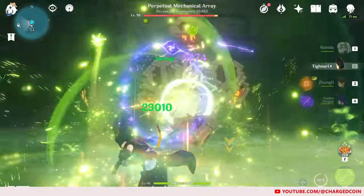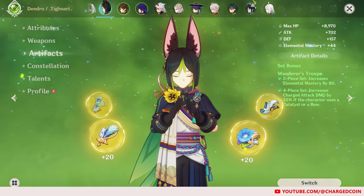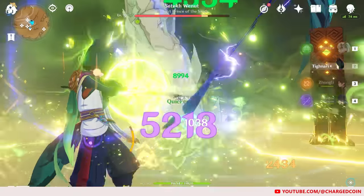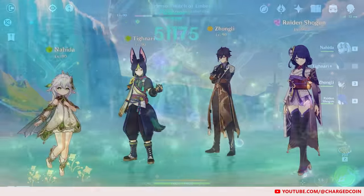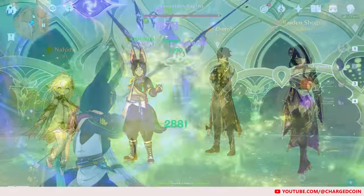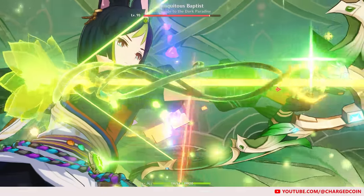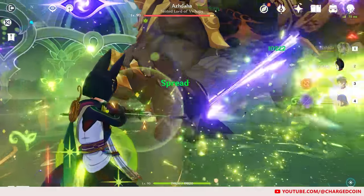Tighnari's pros is that being a Dendro character, he can primarily focus on an Elemental Mastery build which ignores the poor attack scalings and allows for higher reaction damage. When you pair him with Nahida and another Electro applicator like Raiden, he becomes the perfect Dendro driver to activate both Nahida's skill and Raiden's coordinated Electro attack for huge Spread or Aggravate damage.